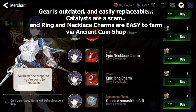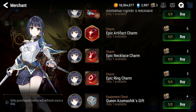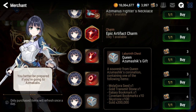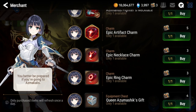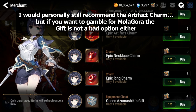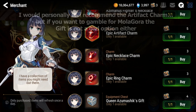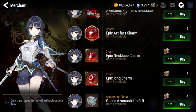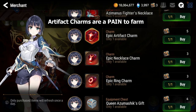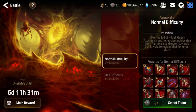For mid and late game players, the epic artifact charm is the best purchase in the normal raid store, and even for early game players it's strong. Early game players might also consider Queen Azimashic's Gift for extra bookmarks and skystones, which you really need early on. But I personally prefer the epic artifact charms because artifacts in Epic 7 are very hard to get — the best source is guild, which is time-gated. So the artifact charms are the best, and essentially the only thing you want to buy from the normal raid store.